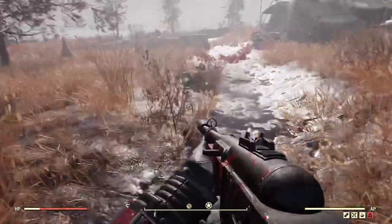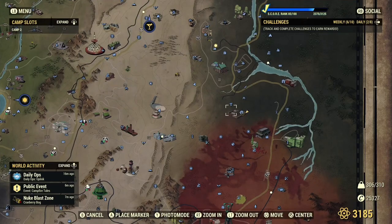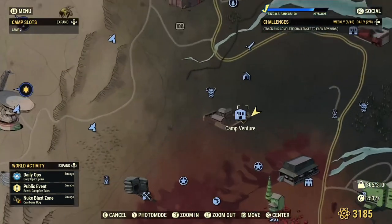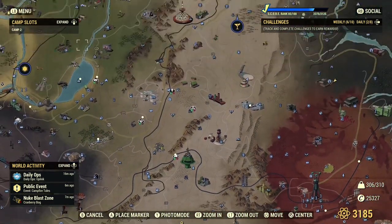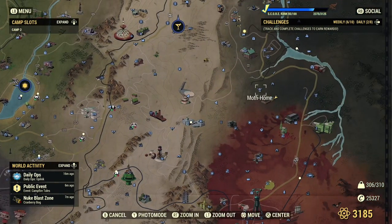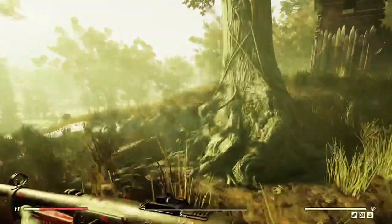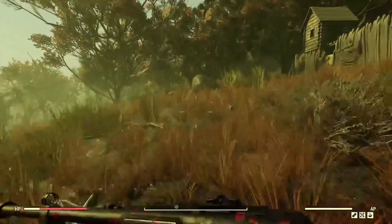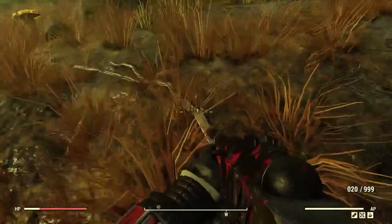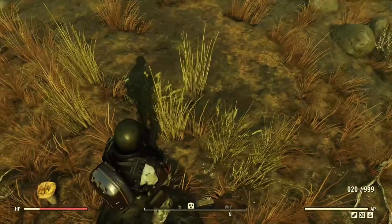I'll say I probably have the least luck at Survey Camp Alpha, so maybe use it as a last resort. The next location is Camp Venture — I've had quite good luck finding the devices here. It's just above the Cranberry Bog area. Make your way off to the side; I always pinpoint this big rock that stands out because the devices usually spawn in this little field right here by that rock.